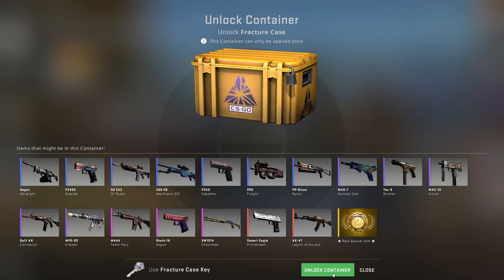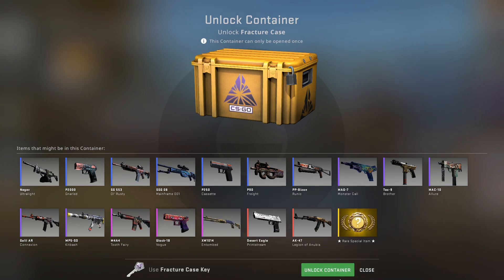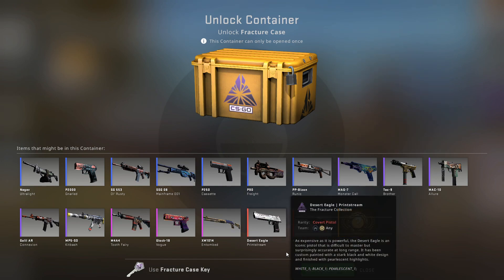I'm opening a CSGO case every single day. Today is day number 105 and we're opening the Fracture case. This is honestly one of my favorite cases — I feel like it's underpriced. The two reds are absolutely amazing, the Glock-18 Vogue is a great skin, and you have the skeleton knives as the rare special item. Would love any of those four — that's kind of the dream.